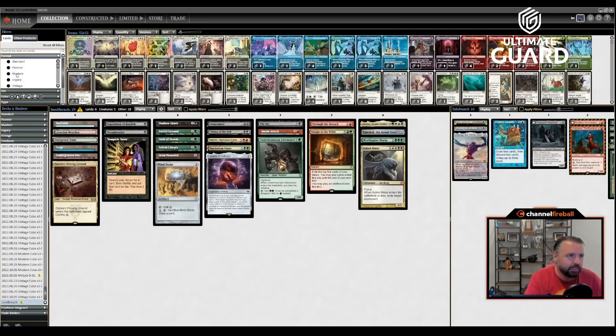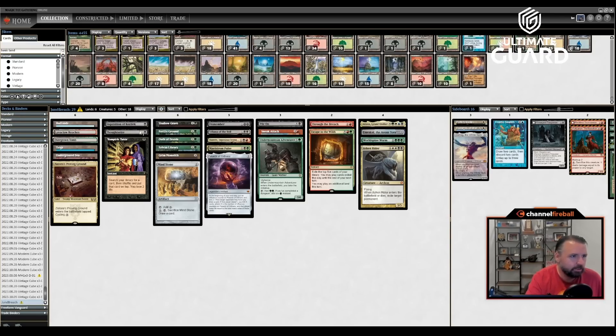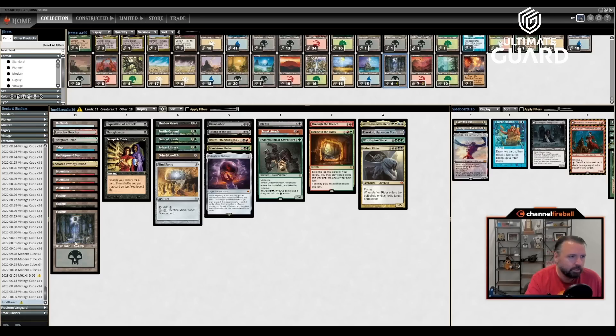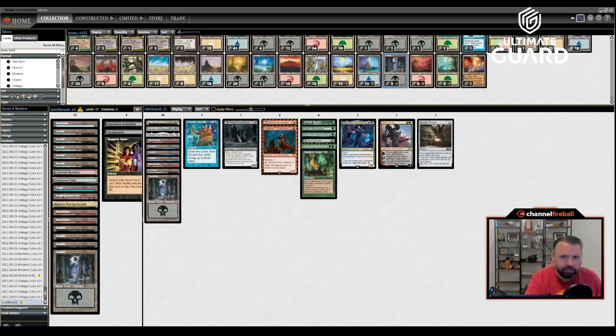I would have loved just one discard outlet. Frantic Search could be worth splashing but I only have one reanimation card. I kind of feel like cutting a creature is best — Ashen Rider versus Ulamog. I'd rather Oath up Ashen Rider because killing their biggest permanent right away is better, and I'd rather Sneak and Breach Ashen Rider to kill two permanents versus four attacks with Ulamog. Another reason: Ashen Rider with Palantir fuels Shallow Grave; Ulamog doesn't because it reshuffles. Let's cut Ulamog.